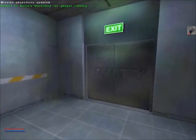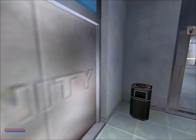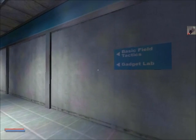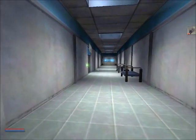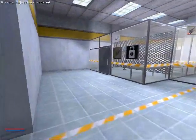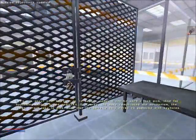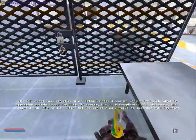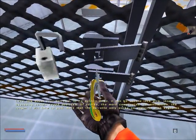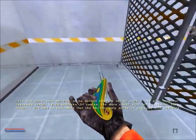Report to Santa's workshop. Where the hell is that? My gadget lab. That must be the aforementioned Santa's workshop. Let's talk about your barrette. In its default mode, it can be used as a lock pick, ideal for bypassing certain keyed padlocks. Of course, the more complicated the mechanism, the longer it will take to pick. Note that the barrette only works on padlocks with keyholes.